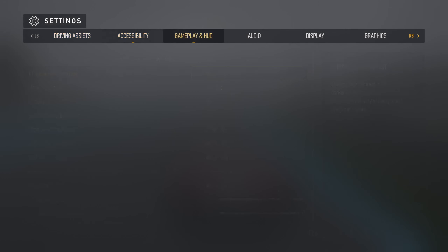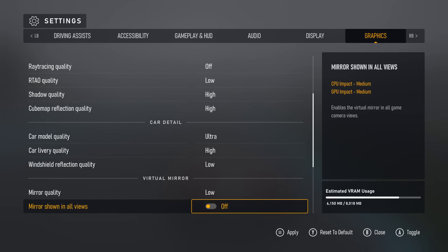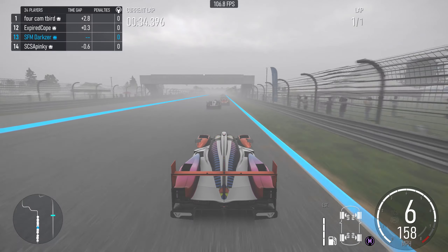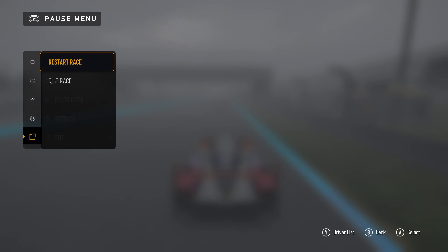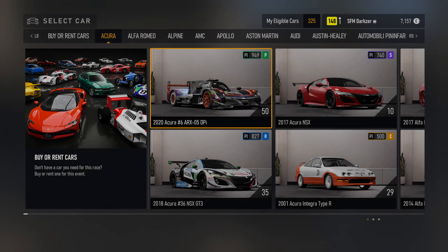So now let's go into the graphics settings and go into the particle effects and turn it down to low. For full comparison's sake, I will completely exit the race and then go back — not convinced that it's actually necessary, but we'll take a look just to be sure.